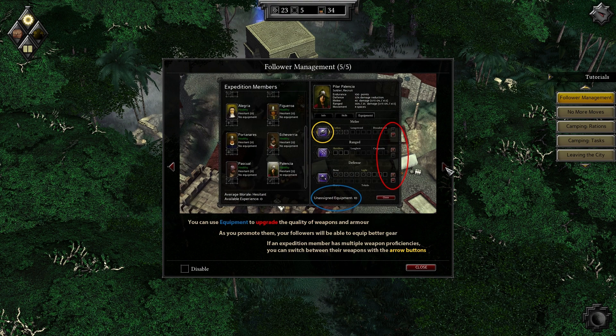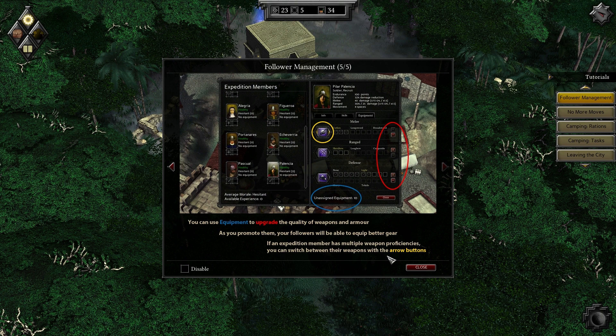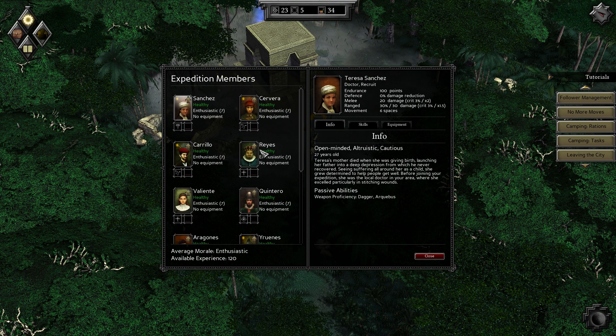Remember to upgrade your followers' camping skills after promoting them. Each skill corresponds to a task when you camp — your overall chance of success is determined by the total skill value of all followers assigned to that task. You can use equipment to upgrade the quality of weapons and armor. As you promote them your followers will be able to equip better gear. Got it — so we get to upgrade our guys. We have 100 experience, so we can upgrade one person. The arrow probably means they are upgradable.